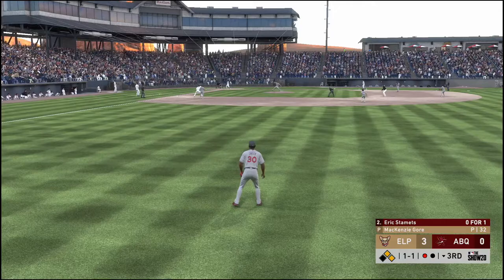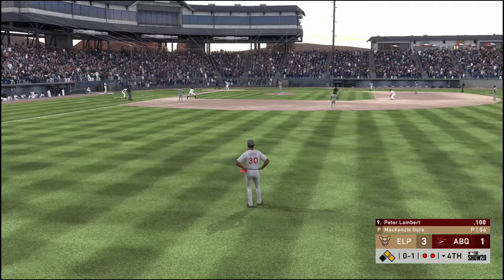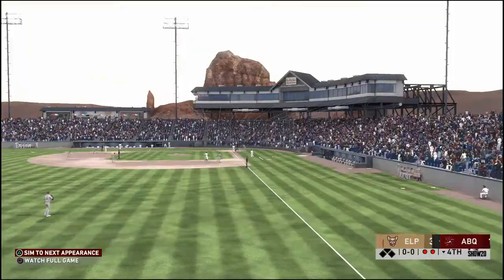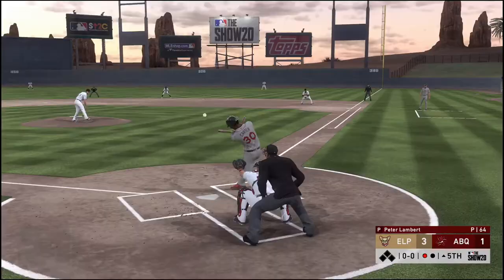Eric Stamets comes to the plate 0 for 1 in the early going. He flies out to straight away right — the right fielder tracks it down and makes the play for the second out. Peter Lambert with two men on and two away here in the fourth skies it into straight away right. A long run for the right fielder, he gets there to make the catch, ending the inning. No runs, no hits, one error, and a couple of men stranded.